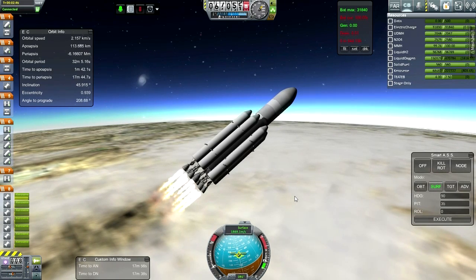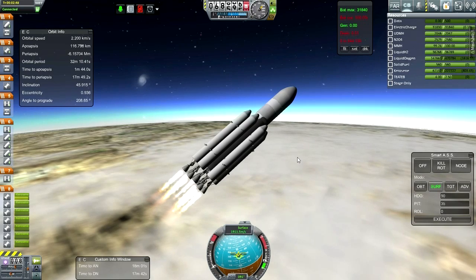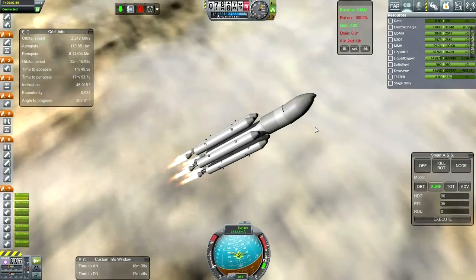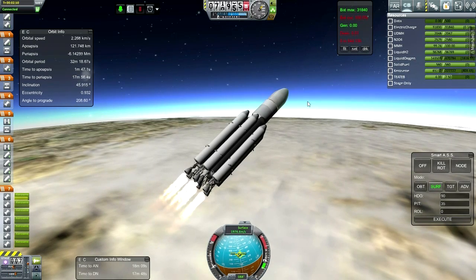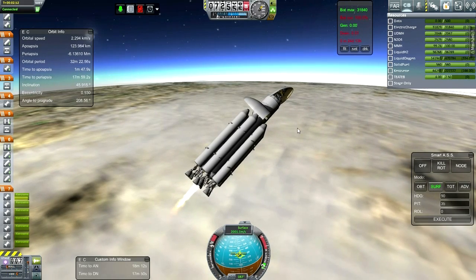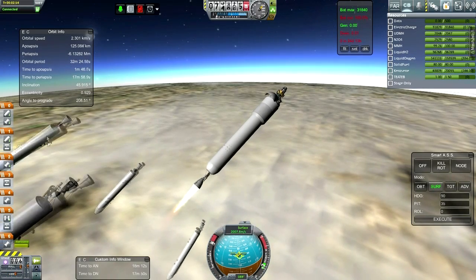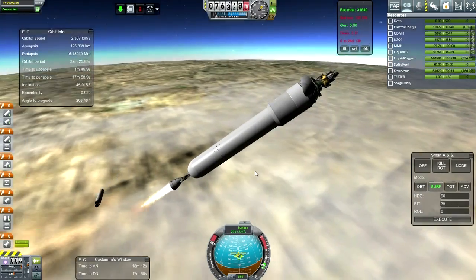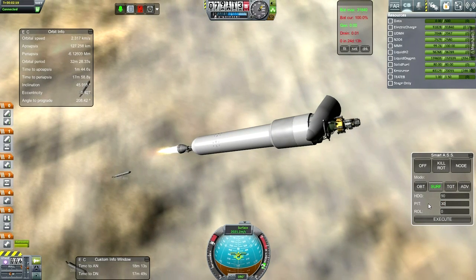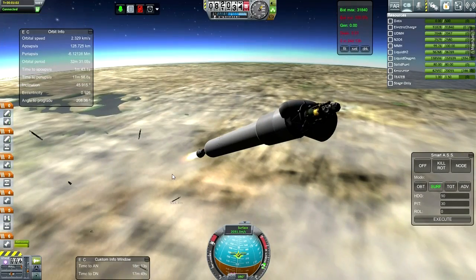This is configured with the fairing release first. There goes the weak release of the fairings — again, everything is updated and I've replaced them with the new versions in theory, so I don't know what's up with them. Throttle up and booster release. That's one other thing I did — I toned down the separatrons because they were a little bit too energetic before. I think we've got that little fairing caught on there, but that'll be dumped eventually.